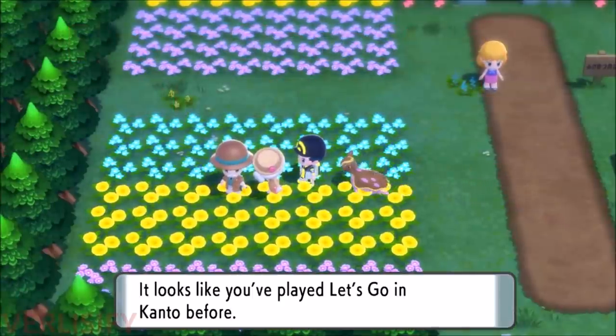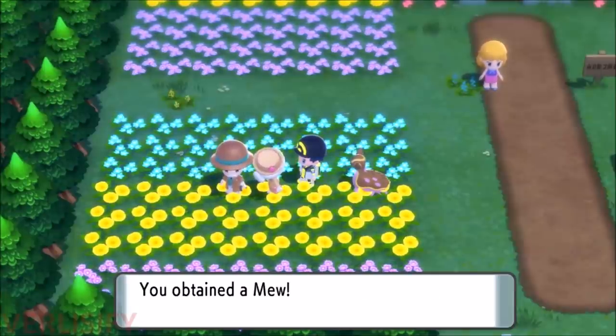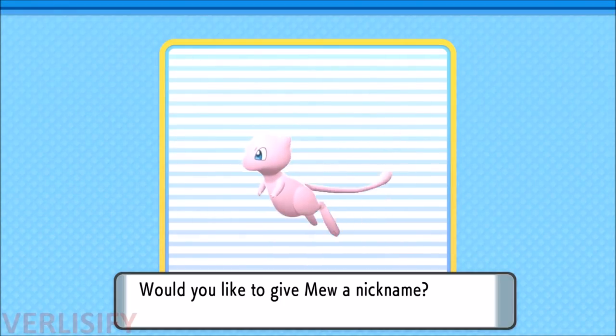You just enter the town and talk to this old couple right here. If you've been to Kanto before — meaning you have Pokemon Let's Go save data — you get Mew, just like that.